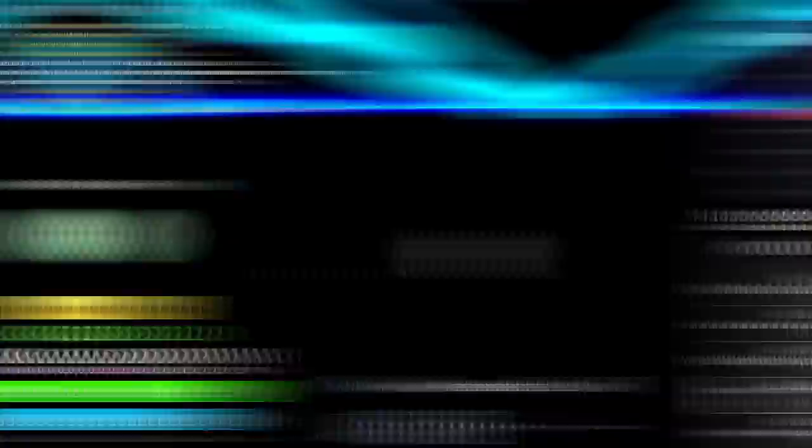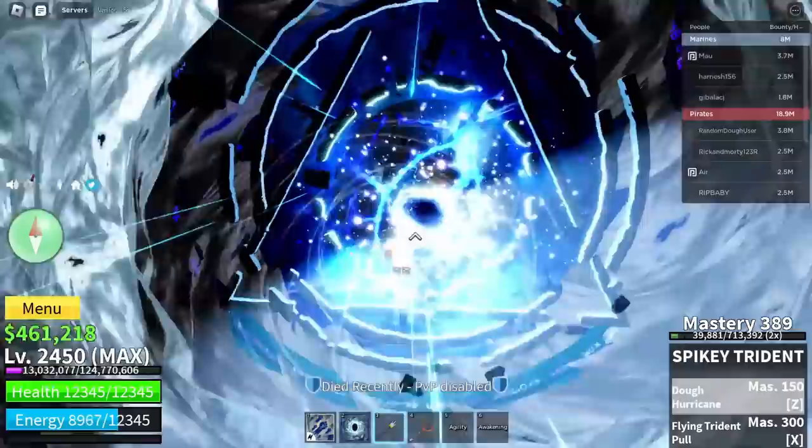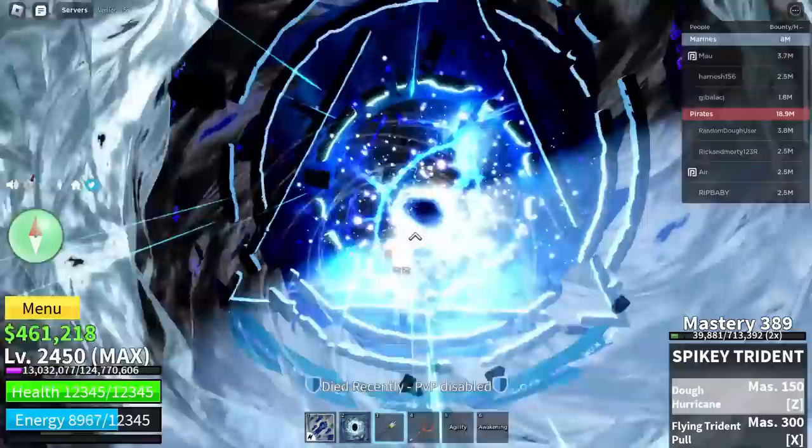Next, a portal fruit glitch that literally takes you out of the world. You use the final ability of the portal fruit — the dimensional rift — then use the spiky trident and the Doe hurricane ability, and it might just teleport you into literally nowhere: no islands in view, just constantly falling into nothing. This likely happened due to the player being on high ping, so most players shouldn't be worried about it.